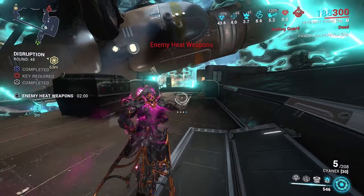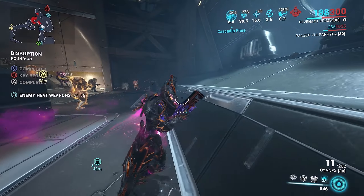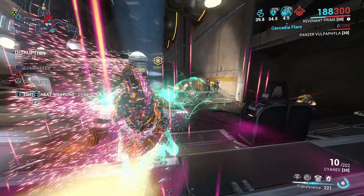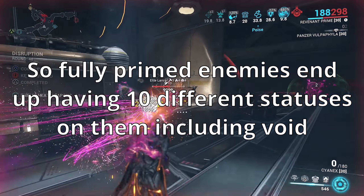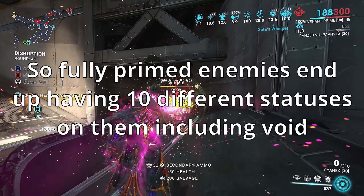My Kuva Ogress has a magnetic progenitor. It also has radiation and cold because my Psynex has heat, gas, and viral. My Kuva Ogress does all the physical elements as well.